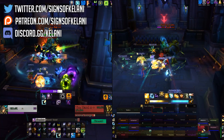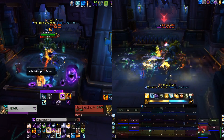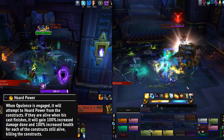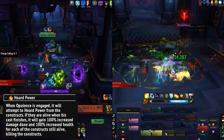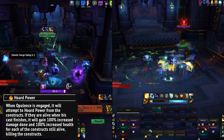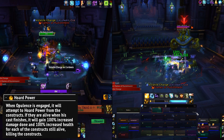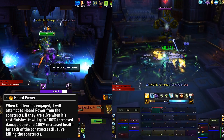This fight is a little bit odd because you can't go directly to the boss due to his Horde Power ability. Whenever the boss is first engaged, he will try to steal the power from the two constructs in the side passages. The boss will gain 100% increased damage and 100% increased health for each construct still alive, so you're going to have to kill them off first.